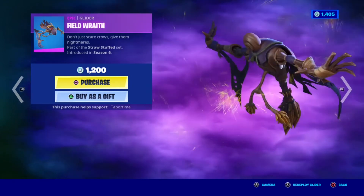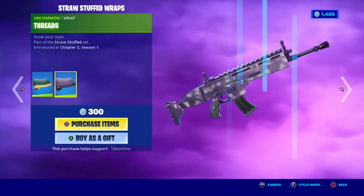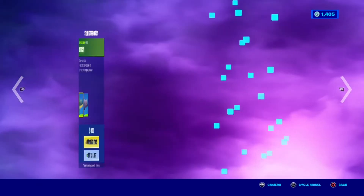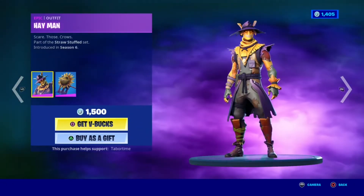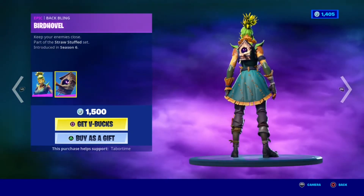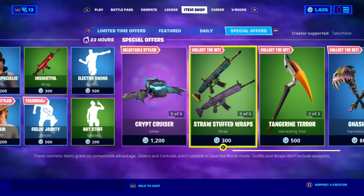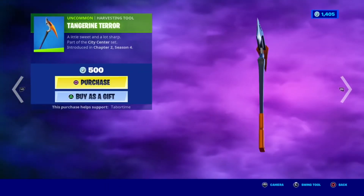Stitchy wrap and then Thread wrap — 200 V-Bucks for these two. Then Heinous, and then Show Ops with Bird Hovel backbling and Harvester pickaxe. And then the Tangerine Terror pickaxe.